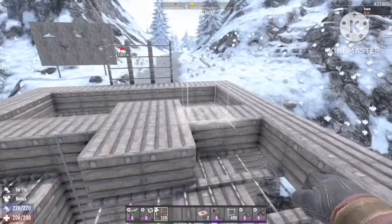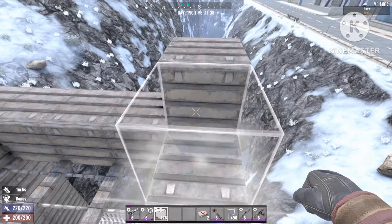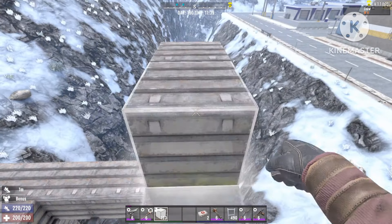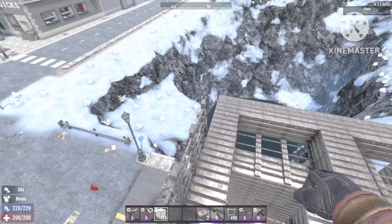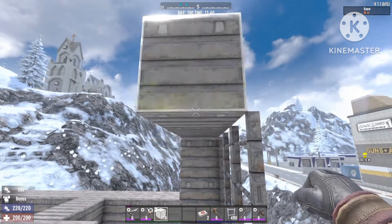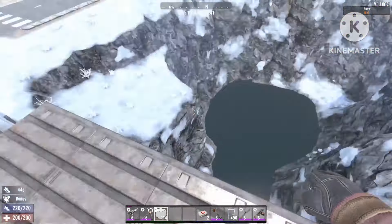Now I'm just gonna use solid blocks and fill up the entire structure — make it three blocks high so you can walk around on the inside but are covered from all vulture attacks. Then you're gonna add some spikes on the roof of the entire structure to keep the vultures at bay. They won't attack you if you have spikes up — they'll just get killed.